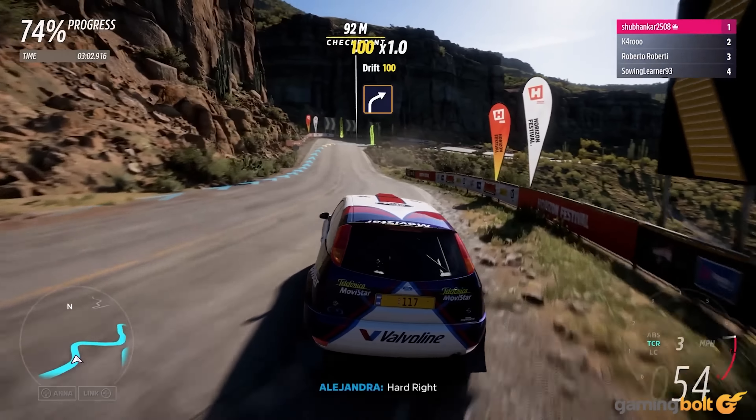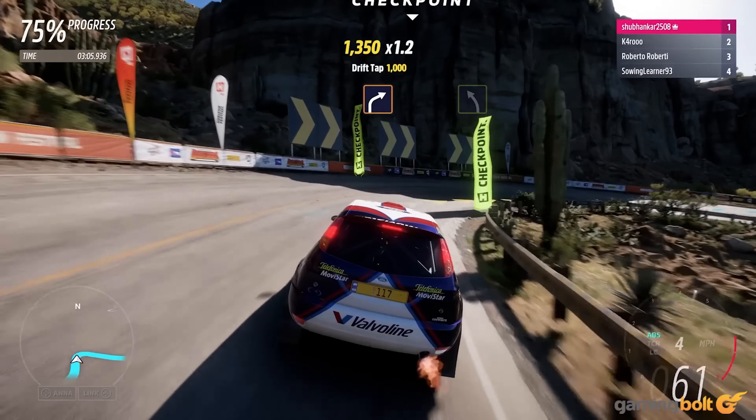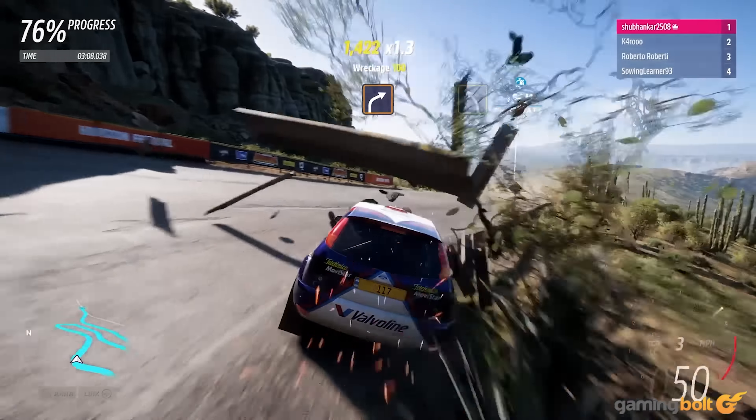Forza Horizon 5 is probably one of my favorite racing games ever made. Though it very much follows in the footsteps of its predecessors in terms of sticking close to the series' tried and tested formula, it also represents that formula at its very peak, with all of its biggest strengths honed to absolute perfection — from its driving mechanics and stellar visuals to its massive open world and the sheer variety and quantity of activities littered throughout its map. Rally Adventure, its second expansion, feels very much like an extension of the base experience in that regard. But though it lacks the flair and uniqueness of the Incredible Hot Wheels expansion, it still manages to deliver an absolute blast of a racing experience, proving yet again that the series' core strengths are still as compelling as they ever have been.